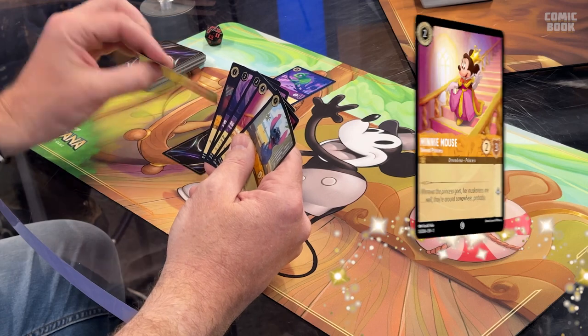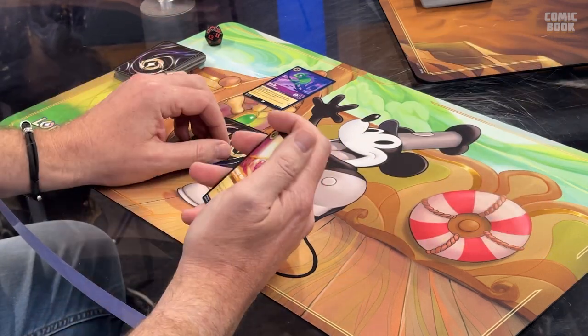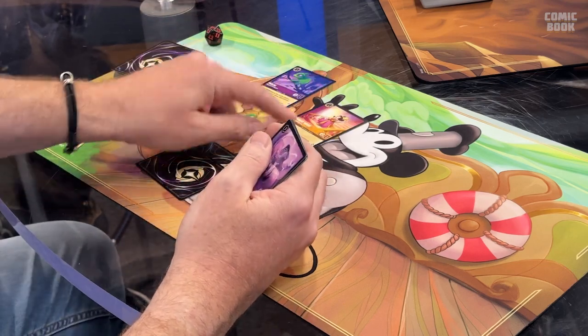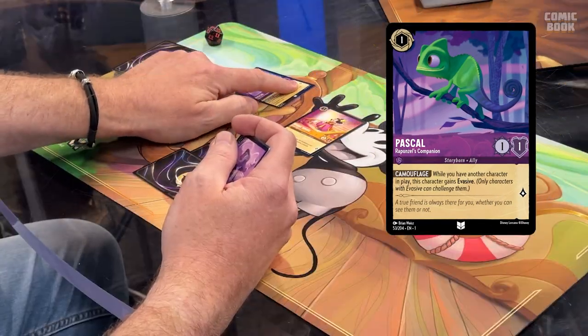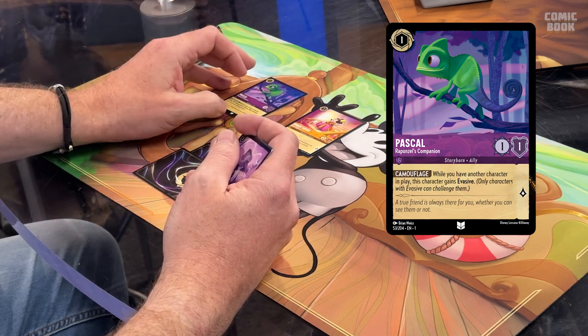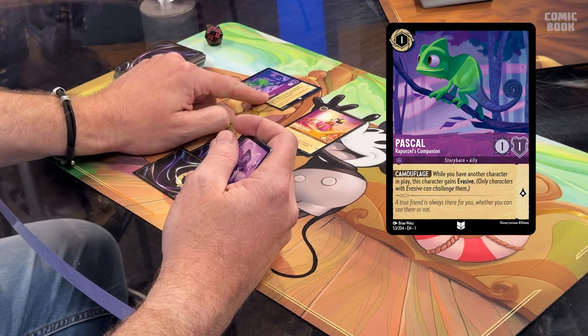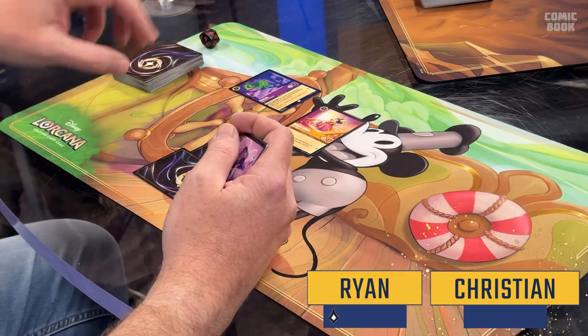Ryan puts Mini as ink, then plays a second Minnie Mouse — beloved princess — into his princess deck. Pascal's ink has dried, so the options are to quest — exert him and gain one lore from his one lore icon. There are no exerted opponent characters to challenge, so Ryan quests with Pascal, going up to one lore. We're playing to 10, so he's now at ten percent.